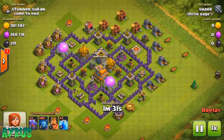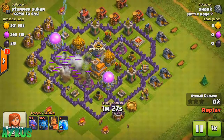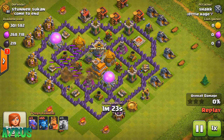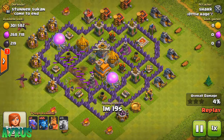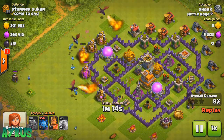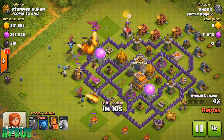We're going to attack this base. Keep in mind this guy is pretty maxed and he's upgrading his Town Hall to level 8. We're going to use 2 Lightning Spells — actually all three — because that air defense is level 6. So we're dropping 3 Lightning Spells on it.